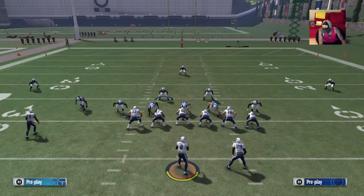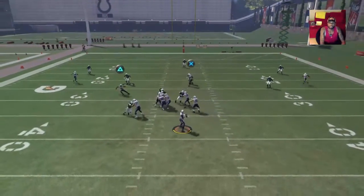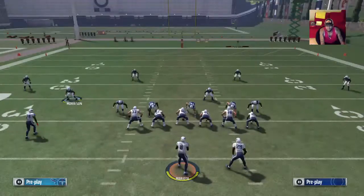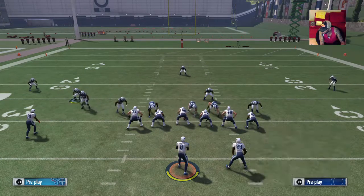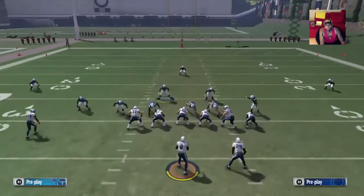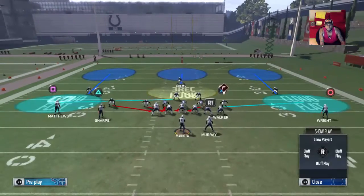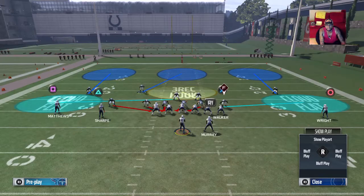So what you want to do is: base the line, pinch the D-line, crash them left, press underneath coverage, then over the top. You're gonna turn those purple zones into cloud flats — cloud flats play so much better. He got hung up on the linebacker that time, so we're gonna run it again. Base the line, pinch the D-line, crash them left. Move that free safety out just a little bit.